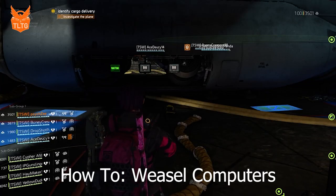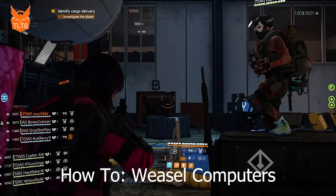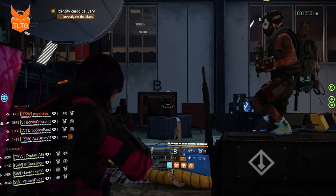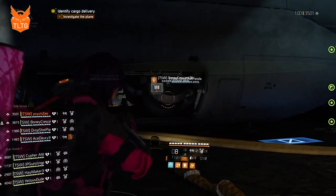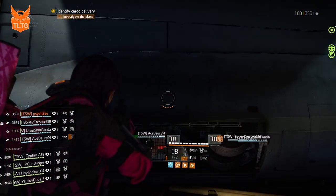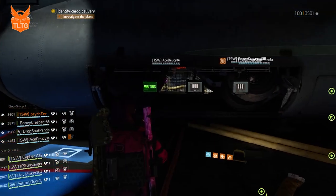This video is going to teach you how to do the computers for the encounter for Dizzy Ricochet and Weasel. The first perspective is on Bravo side. You will see that there are three consoles in the middle of the plane — on each side of the plane respectively. The front console is towards the front of the plane, the middle is in the center, and the back console is towards the back of the plane.